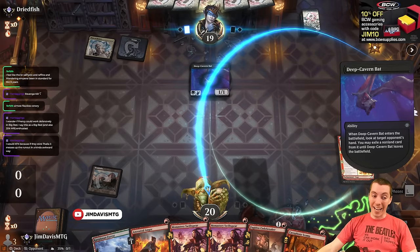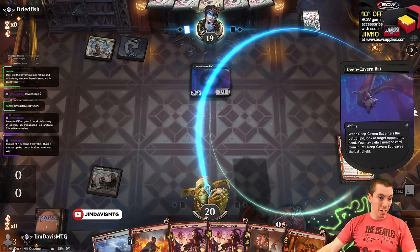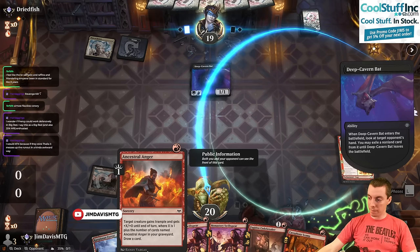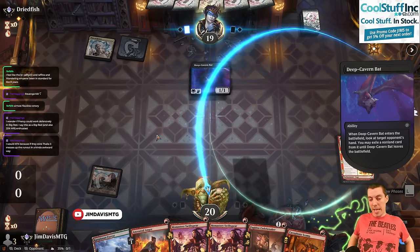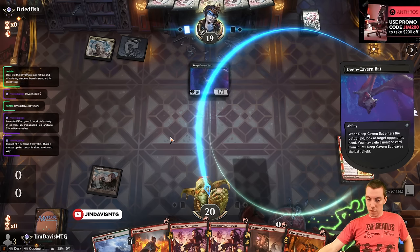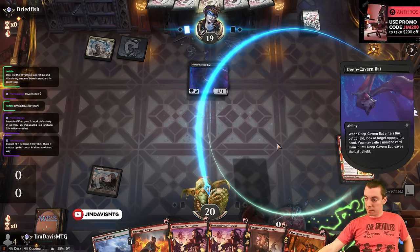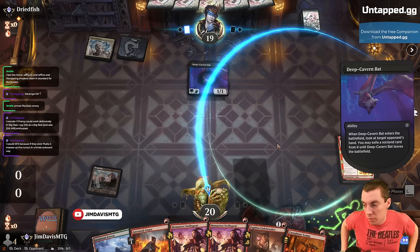We have a lot of kill spells — two Barrage, four Play of Fires. It's a little heavier on the pumpy effects than the actual burn spells. The hand is juiced. A 2/2 Scamp is also not too shabby. This is the allure of the red deck — all of our cards are so cheap, we can just deploy them really fast. This hand on the play probably just obliterates them.